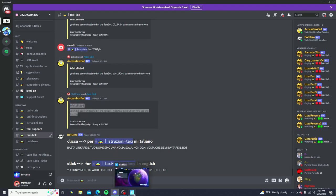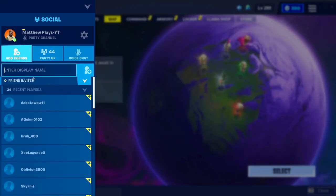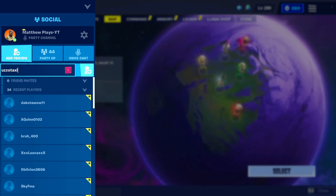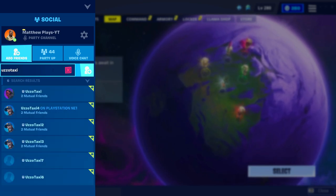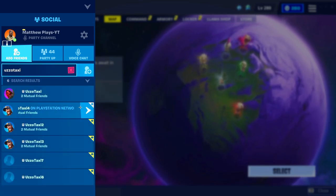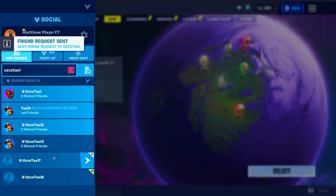Now what you guys want to do is go back to Fortnite, open up your menu, go over to where it says add friends and type in UzoTaxi just like this. Make sure you guys are spelling it correctly — it's UzoTaxi. Type that in and go ahead and begin adding all the bots as a friend. I believe only the top four are real bots; I wouldn't recommend adding the last two.